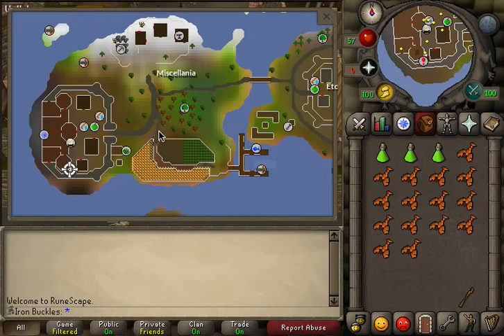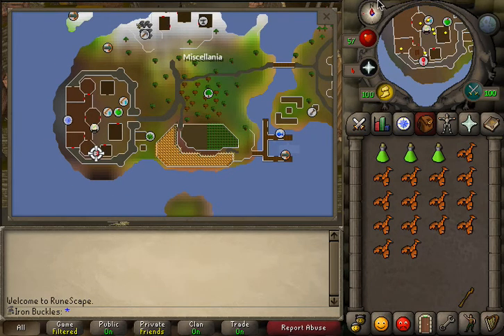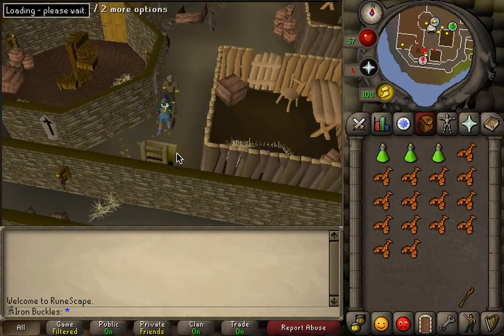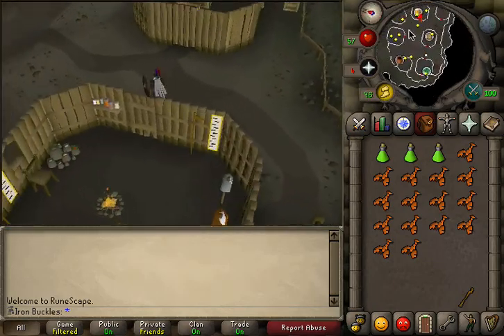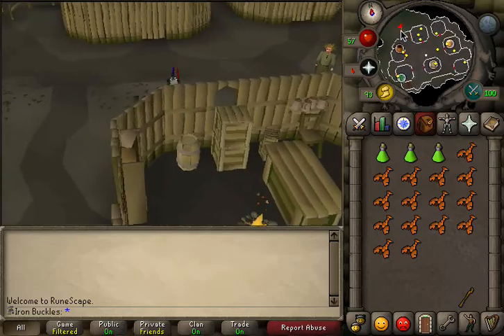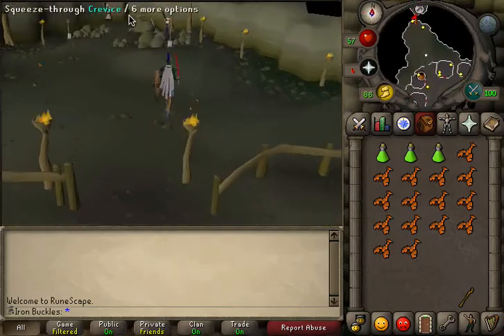Come to this side of Miscellania where you check your kingdom. Head to the exclamation mark, go down here, then run north — sorry, north, not east.